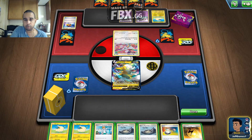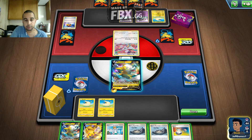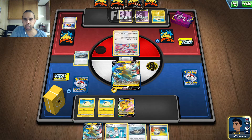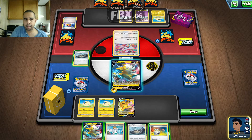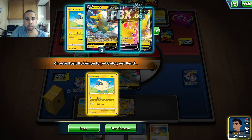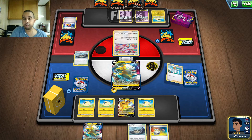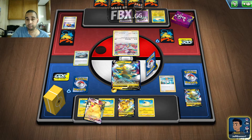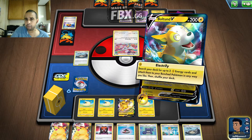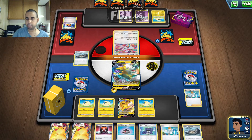We drop a double Sinistea on the bench. We play the Speed Lightning Energy. We got a Pikachu V — I'm going to discard the cards we don't need. Let's just research. I think I want to search for another Mareep, actually. How many Flaaffys do I have in my deck? I have all four — everything's good. Let's go for research, see if we get all these cards. No energies, but we got Pikachu VMAX for next turn. Let's just Electrify to the Pikachu V and pass.